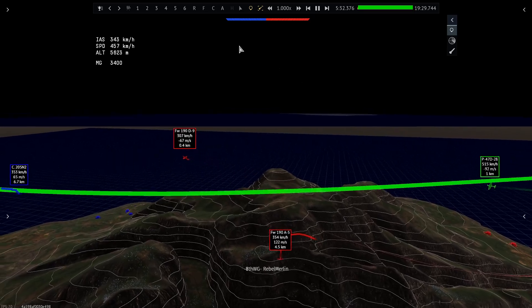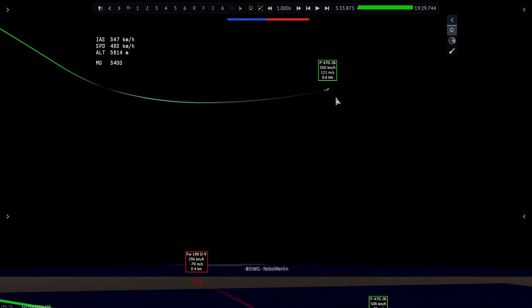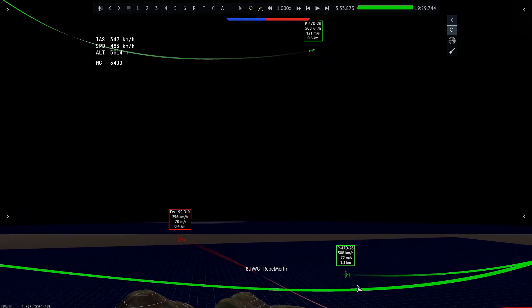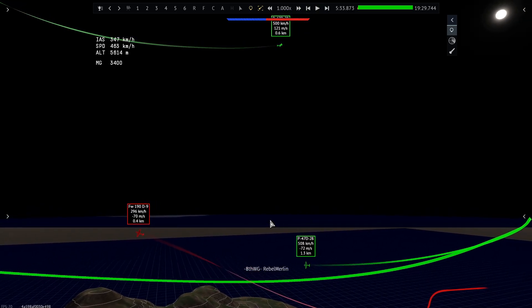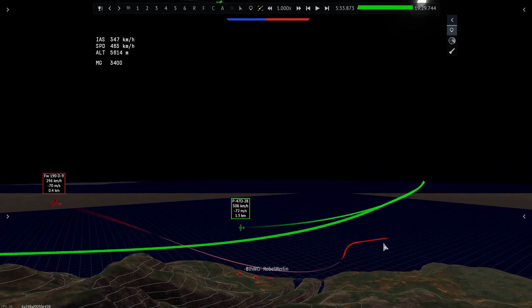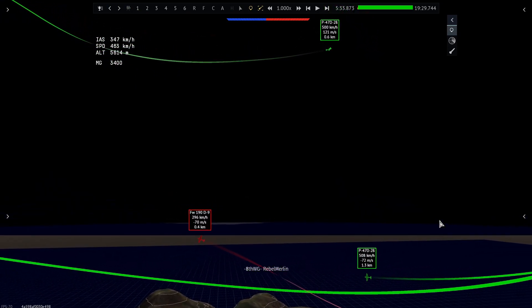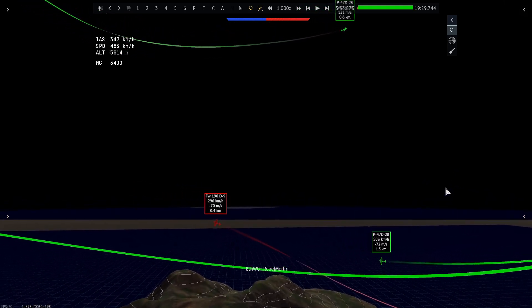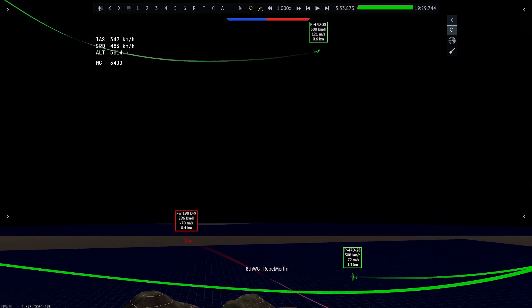The 190 pitches up and tries to bait a head-on for Lieutenant Dan, but Dan doesn't accept it and just goes off — which is the correct play, since Pap is completely out of position for any good shots. The 190 has basically had two 1v1 opportunities. This is what you want to avoid: you don't have two P-47s working together, you have two P-47s each jockeying for their own position, so the 190 only has to switch between sequential 1v1s rather than facing a coordinated 2v1.